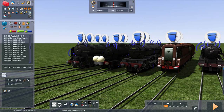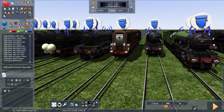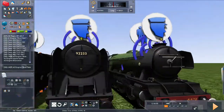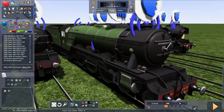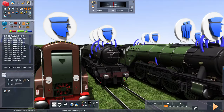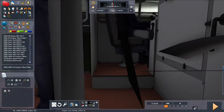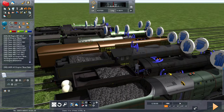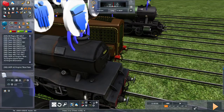Hello everyone, this is Laser Boy and today we are playing Train Simulator 2021. We are doing a British steam engine race. We've got the Flying Scotsman, the 9F, the Q1, the Flying Scotsman with two tenders but without the wind deflectors, another Flying Scotsman in a different livery, the GT3, and what I'm pretty sure is a Black 5.